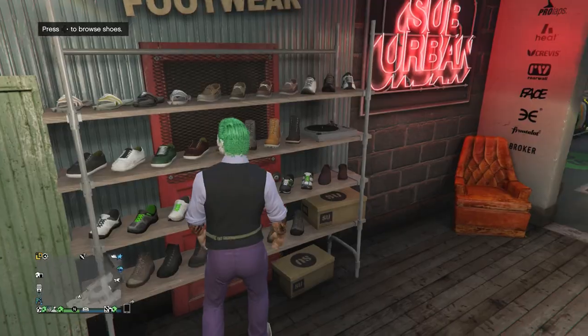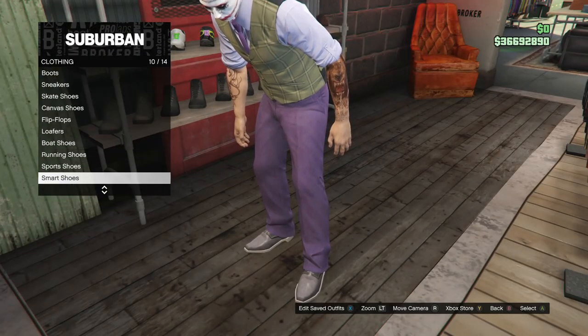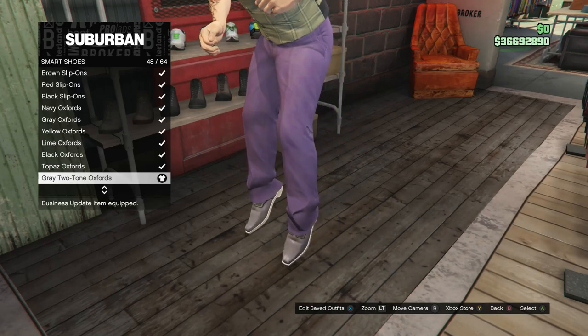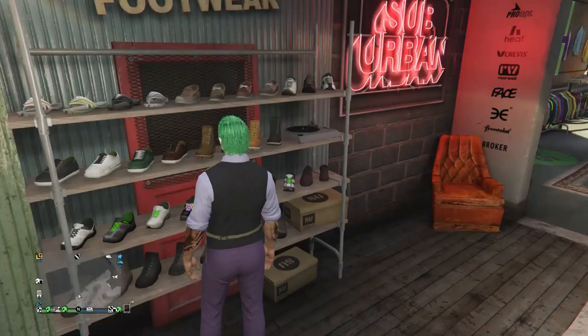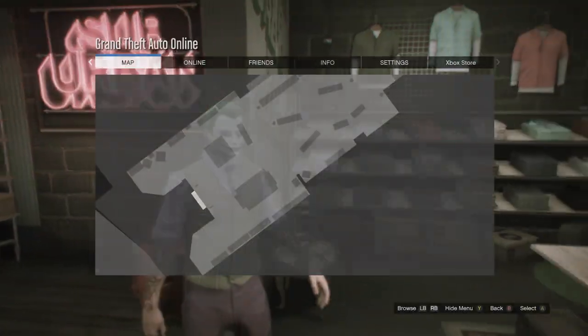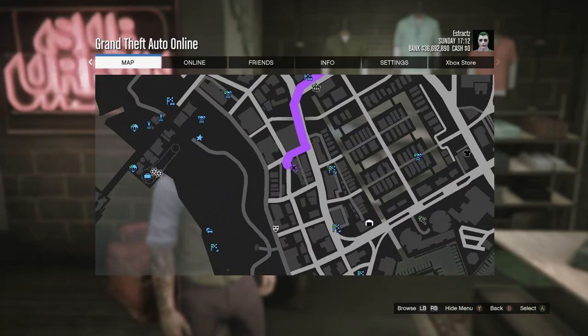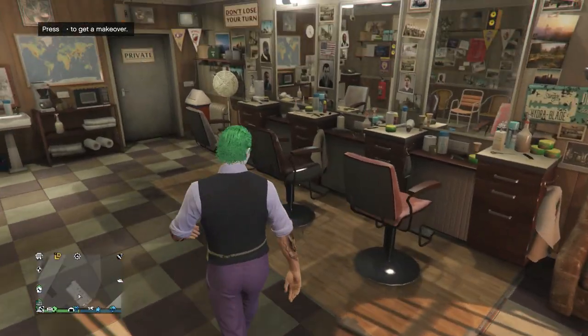Head over to shoes, scroll down to Smart Shoes on slot 10, and look for the Gray Two-Tone Oxfords on slot 58. After getting those, back out. For this outfit you'll now want to head to the barber shop to do the face paint and hair color.